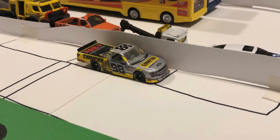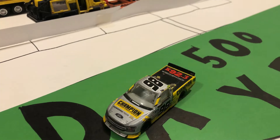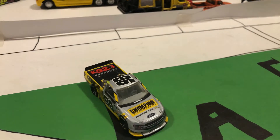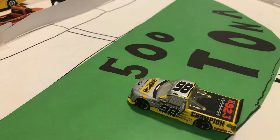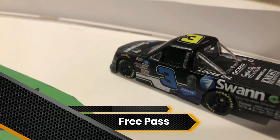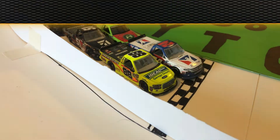Welcome back! Christian Eckes, the leader, has spun around on lap seven. Let's take a look at how it happens — he just comes down on Jack Wood, who was trying to make a run. Jack Wood comes low, and he's connected to him, so Eckes just comes down and spins off of the bumper. Very unfortunate for Christian Eckes. But this is great for Jordan Anderson, as he will get the free pass after this, because he had to pit.